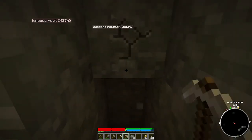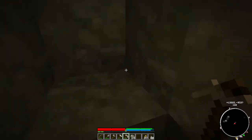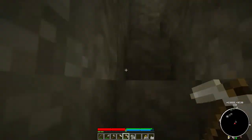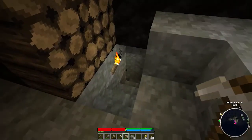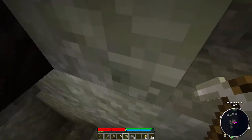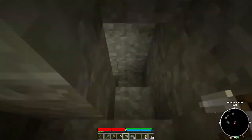Now can a cave-in just randomly happen? Like if I just go up here and don't do anything down here - if I don't do anything down there, can it eventually just cave in and collapse? I'm kind of curious.